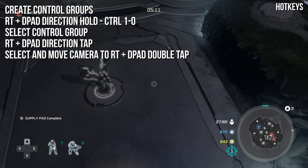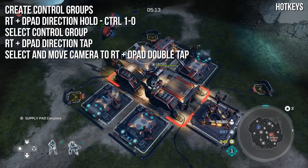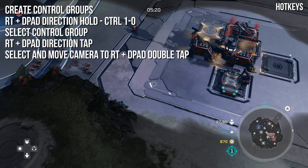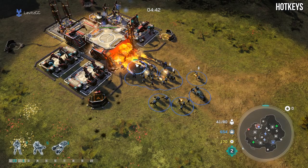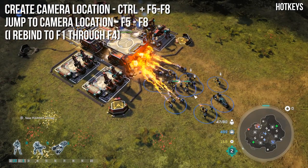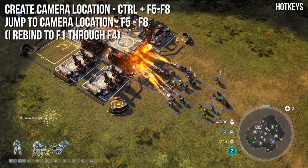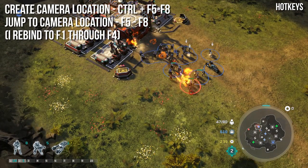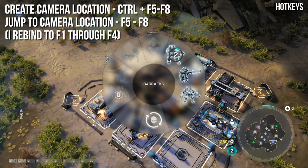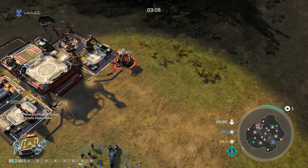So let's say I assign my units to the up D-pad function. If I want to select them and jump the camera to their location, I hold right trigger and double tap up on the D-pad. On PC, if I assigned them to control group one, I double tap the one key. On PC, you can also create camera location saves — hold Control and press F5 through F8 to save four camera locations, then press F5 or F6 to jump there. I remap these to F1 through F4 for easier reach. I use camera hotkeys all the time. To pause the game on PC, press F10.